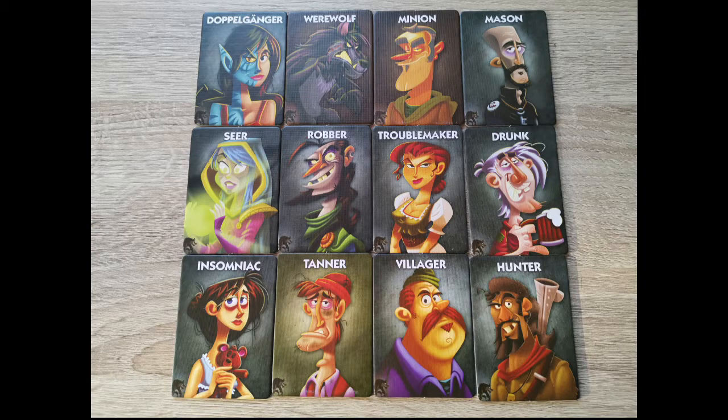The Mason: everyone closes their eyes again, then the Mason opens their eyes and looks for the other Mason in play. There are always two Masons, and they are on the village team. The Seer: the Seer opens their eyes and may quietly look at one other player's card, or any two of the center cards. Since it says 'may,' the Seer does not have to perform this action — but they can if they choose.